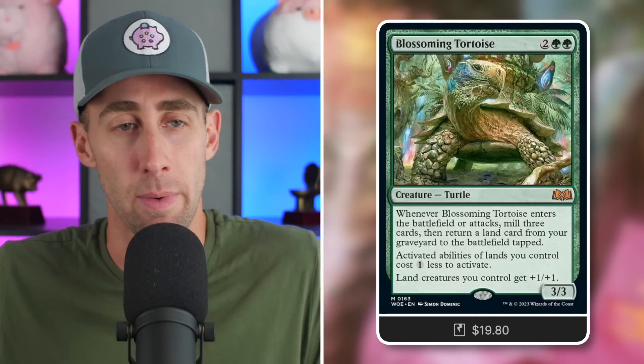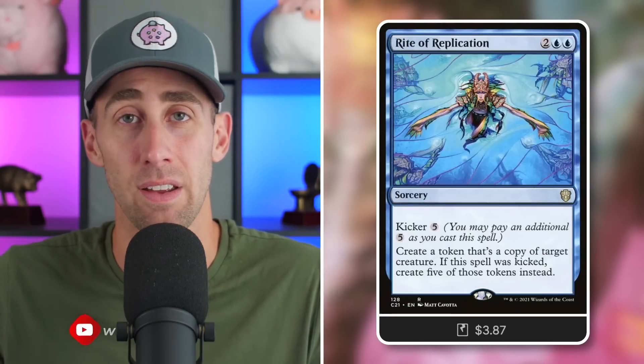Let's take this a step further. Blossoming Tortoise is not legendary, which means if you're in blue, you can clone it very effectively and stack those abilities — most notably the cost reduction. Take Rite of Replication: you can create a copy of target creature, or if it's kicked, you get five additional copies instead. So now we have six Tortoises in play, and all of a sudden the activated abilities of lands you control cost six less to activate, and land creatures get +6/+6.